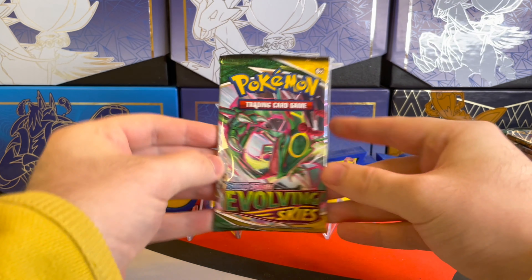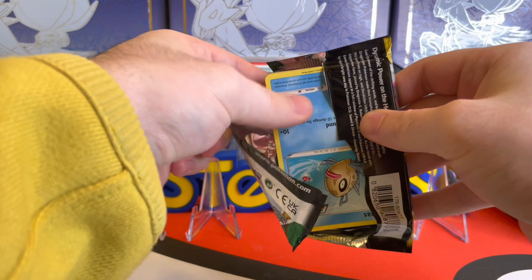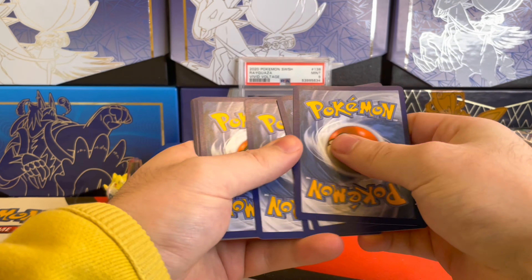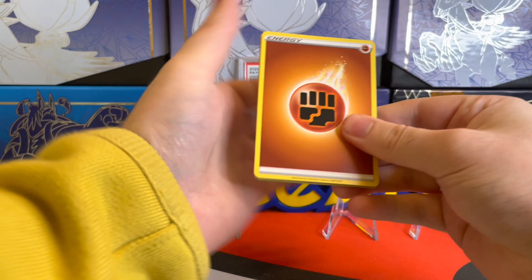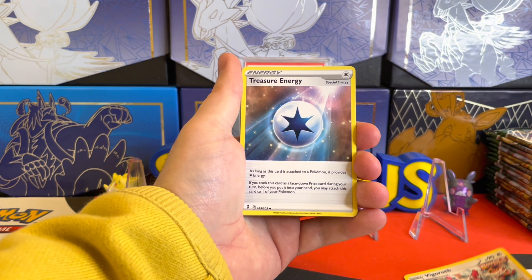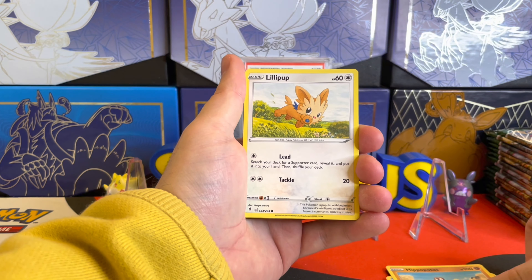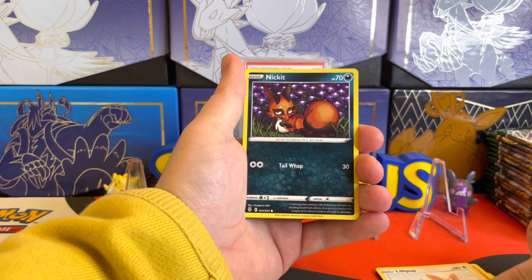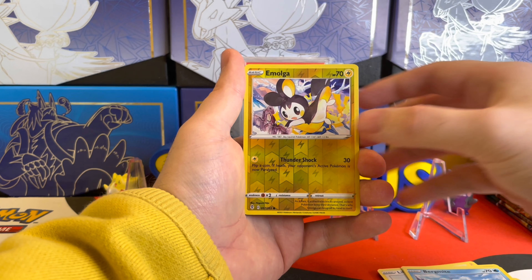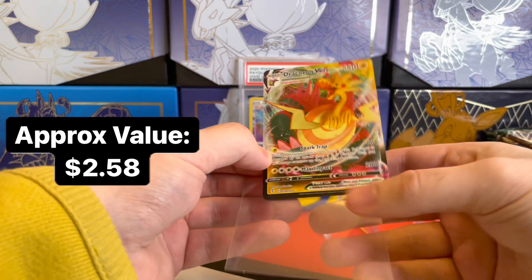We'll kick things off with this Rayquaza pack art. My two chase cards are the Rayquaza alternate arts as well as the Umbreon V alternate art. This is one of my favorite sets, so we'll see if we can get some first pack magic. We got the Fighting Energy, Pyroar, Vigoroth, Treasure Energy, V-Bass, Hippopotas, Lillipup, Nickit, Bergmite. The Reverse Holo is Emolga, and then the first rare is a Dracazolt VMAX — so we did get some first pack magic out of the left side.